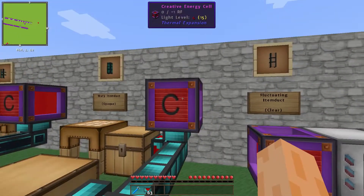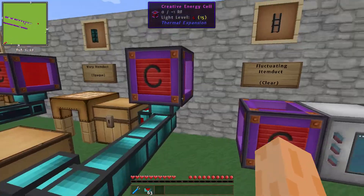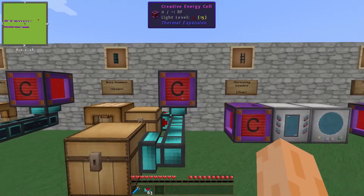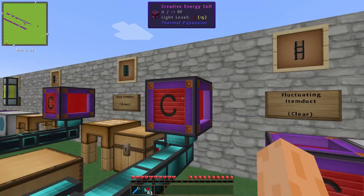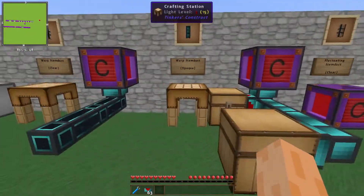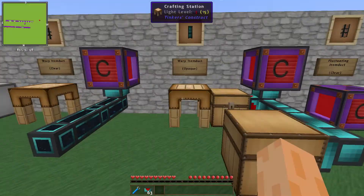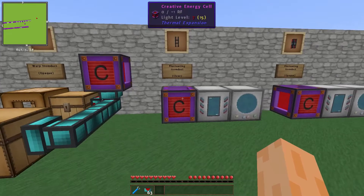So, if you can power this up using your Redstone Flux network - just pairing it with a cable, it doesn't have to be an energy cell - that is how the Warp Item Ducts work. If you can afford that little bit of Enderium, you can essentially then get your items zipping around instantaneously.